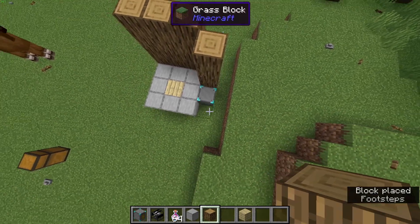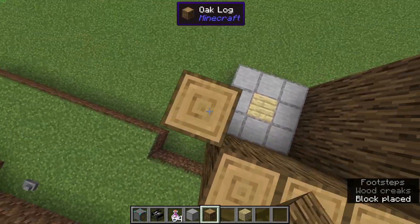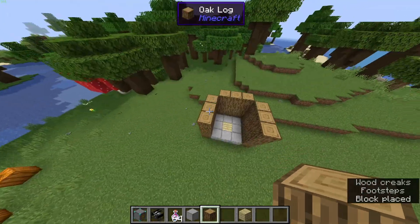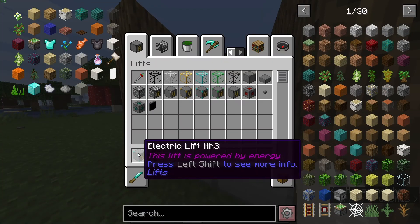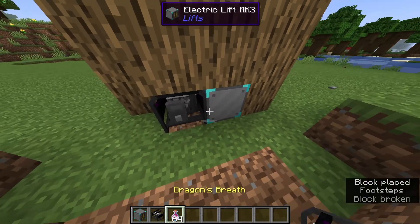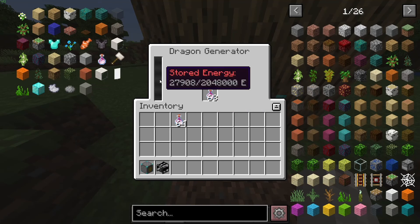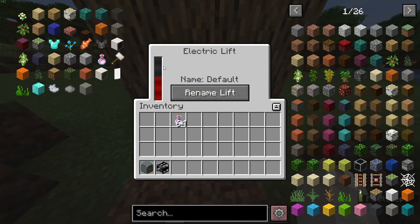Let's finish this off. Since we're using an electric lift, we're going to need a power source. I'm using the dragon generator, as seen here — I'll put that right there. This dragon generator is not very easy to get, and I'm just using it for ease of demonstration. It's going to start creating energy, store it, and at the same time transfer energy to the lift. We can also name the lift — we're going to call this one 'ground floor.'